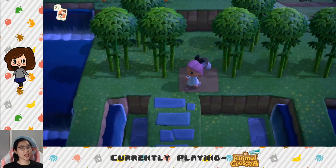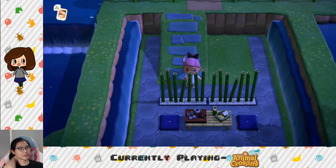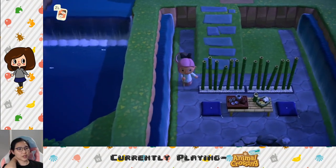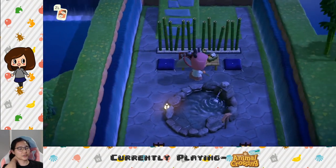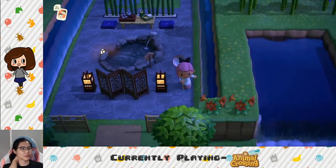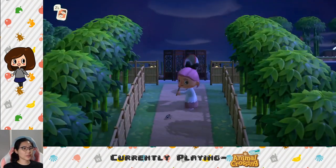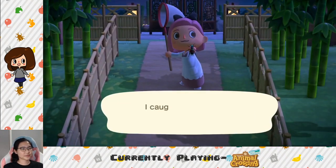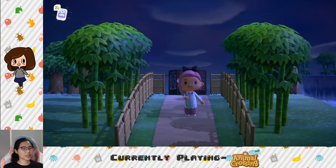The incline is not properly placed so I'll have to move and destroy that, but I added a waterfall and made a little outdoor bath area where you can sit and drink some tea and get some bamboo vibes. And here's a beautiful bamboo pattern.